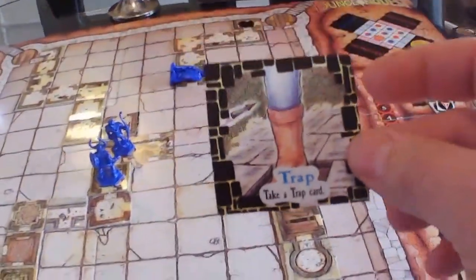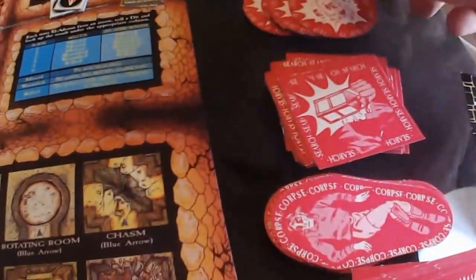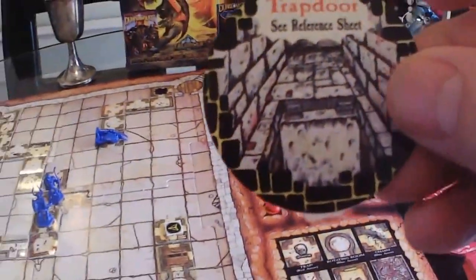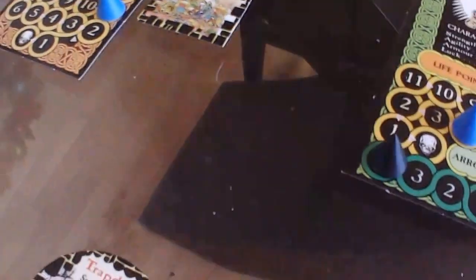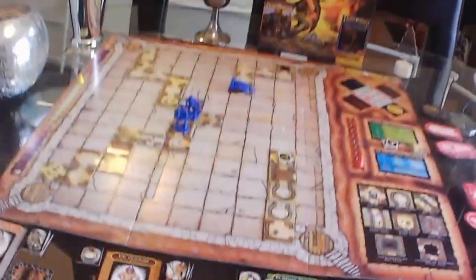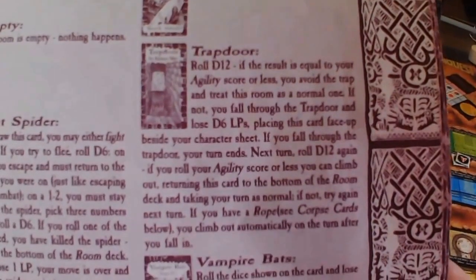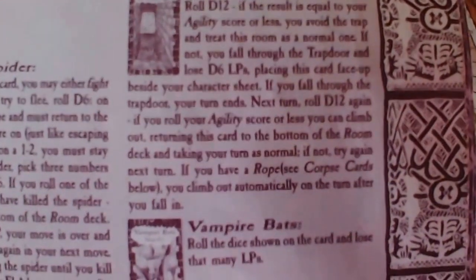He found a trap. Come over to the trap deck — you know this isn't going to be good. We'll shuffle these and grab one. He has the trap door. Let's go over to the reference guide. We have to roll the d12. If the result is equal to your agility score or less, you avoid the trap and treat this room as a normal one. If not, you fall through the trap door and lose d6 life points, placing this card face up beside your character sheet.